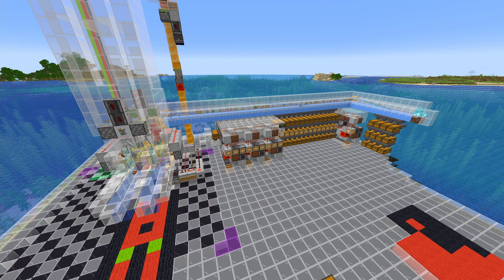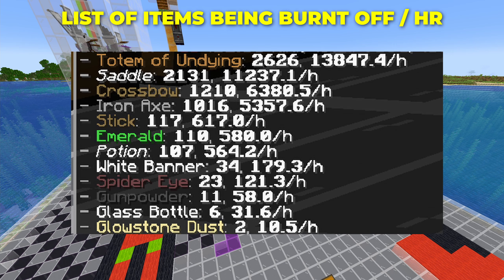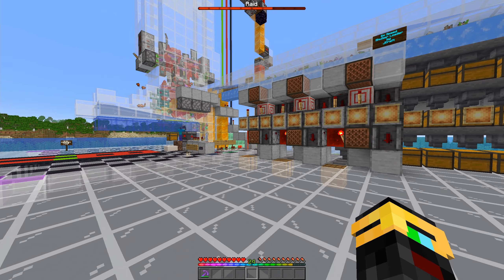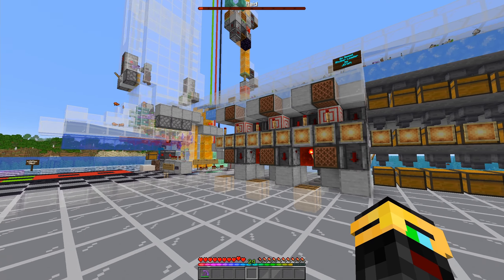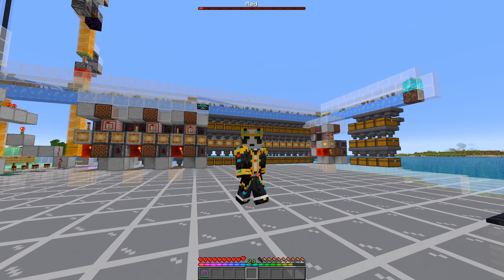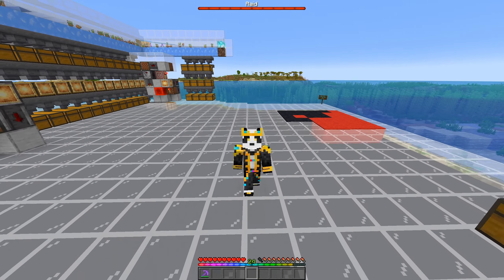This side of the setup pulls in 220-something thousand items per hour. We burn about 30,000 items per hour, and even with this setup we're burning 589 emeralds per hour — it's kind of crazy. Remember everybody: JCraft for the shulker loader design. And that is your super sorter — thank you so much for watching, I love you guys, see you on the next one!